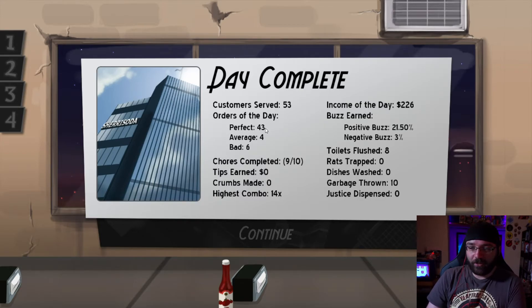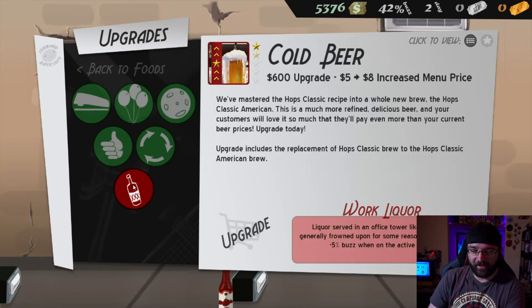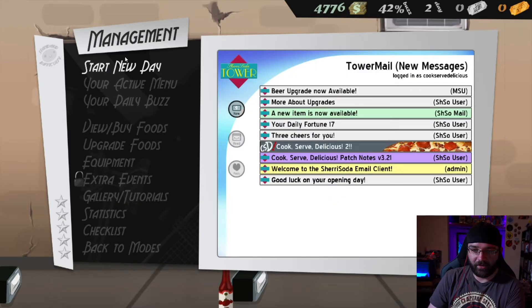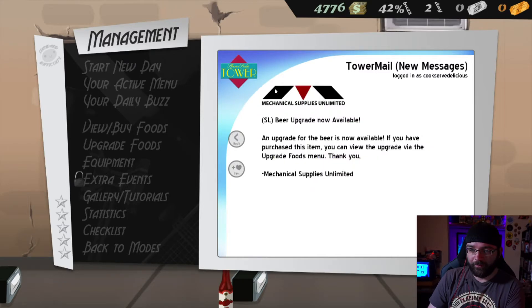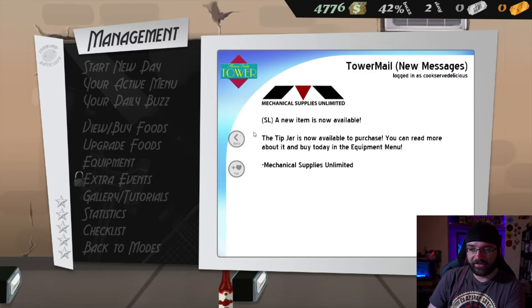We served 53 customers - 43 perfect, four average, six bad. I got 226 dollars, 21.5 percent positive buzz, three percent negative. I flushed eight toilets - hell yeah. We have to trap rats, wash dishes, and justice - I'm looking for some justice. I did nine out of ten chores - I missed one. I made no tips - goddamn. Highest combo 14. We have a checklist of how we can earn our first star. Apparently they frown upon us selling beer in this tower - that sucks. We're just gonna confirm and upgrade our beer.